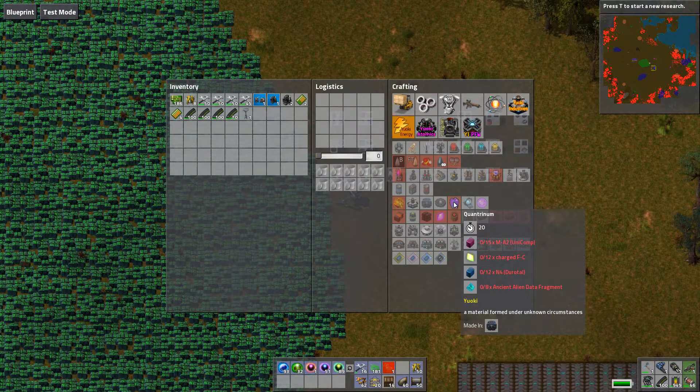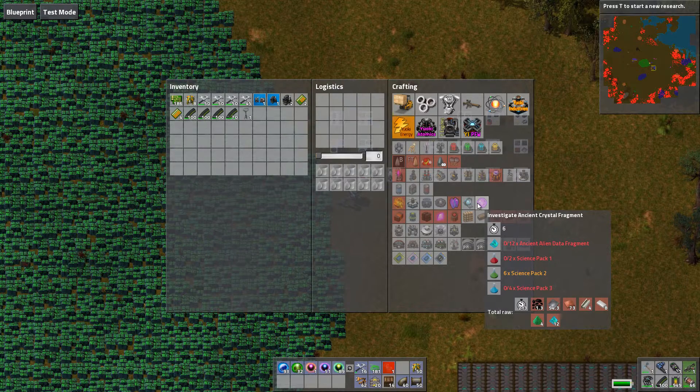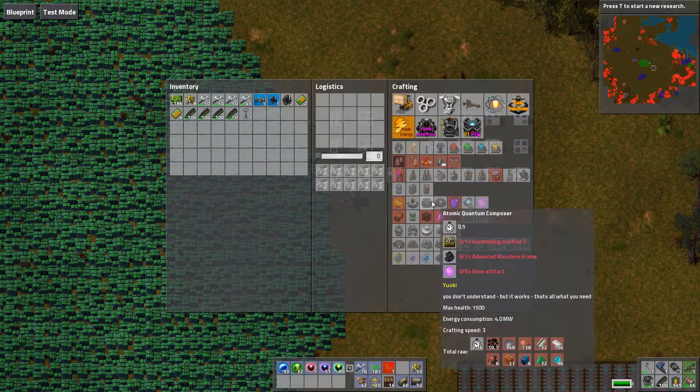But the quantrinum takes some research before you can get there. Why? Because the quantrinum itself requires that you are able to make the quantum composer, which requires that you are able to make the advanced machine frame, the assembly 3 machine, and you're also going to have to go and at least interact with some natives. If you don't want to do that, then you can do it the passive way — you dig for dirt, you wash the dirt to get the alien data fragments, and you can combine the alien data fragments with the science packs to get your alien artifacts that you need to make the quantum composer.